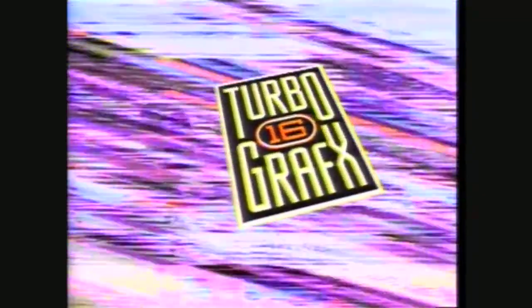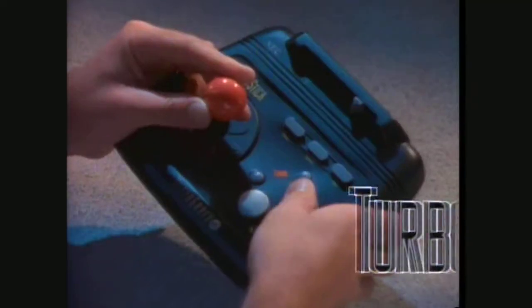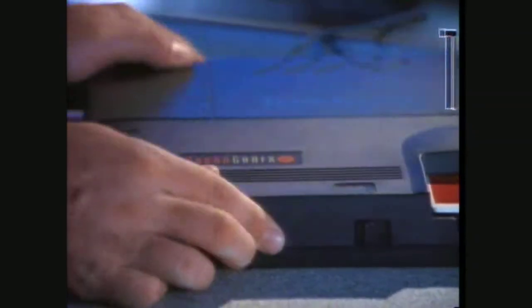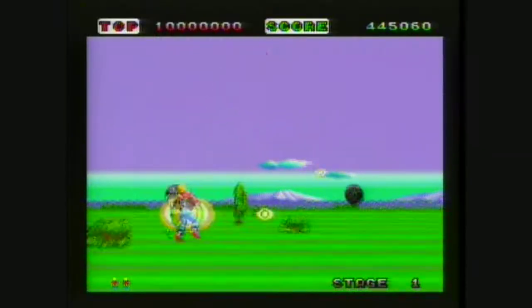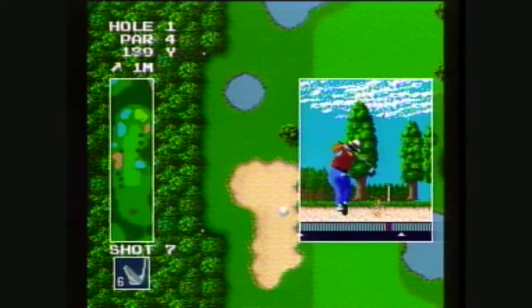And check out these other accessories! TurboTap lets up to five friends play at a time! TurboStix — your master speed control! TurboBooster pumps ear-bending sound through your home stereo system and delivers direct composite video! And new TurboBooster Plus gives you all the advantages of TurboBooster plus built-in memory for saving games! The graphics, the sound, the hardware, the game selection, the excitement — only on TurboGrafx-16!